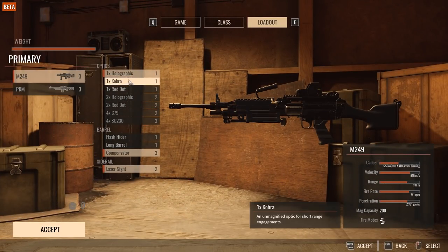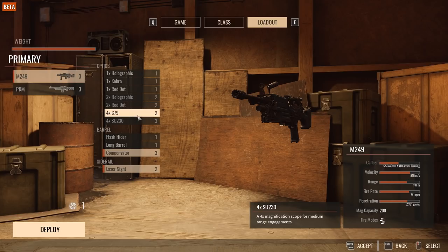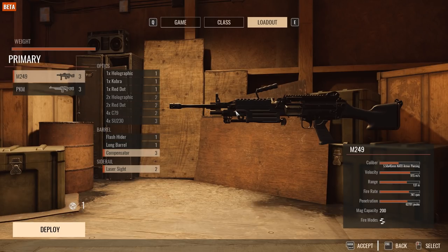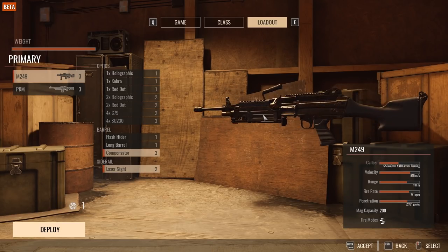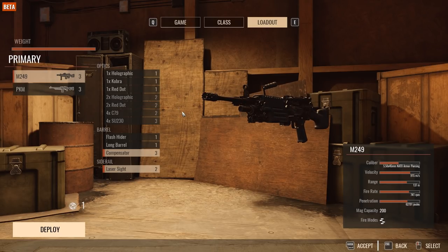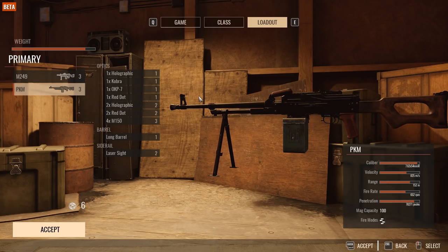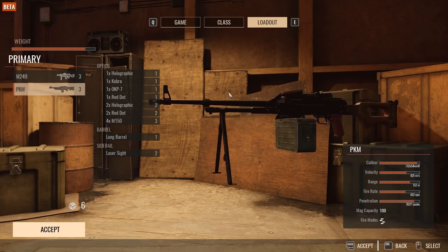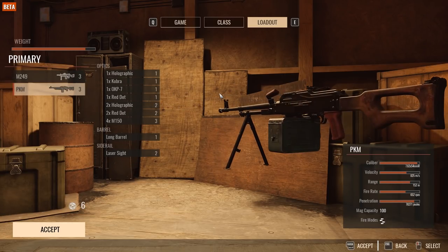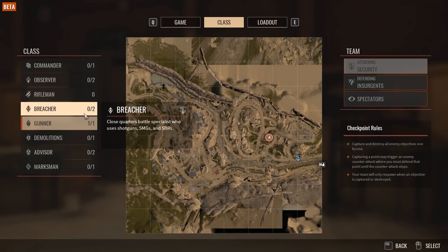The gunner class gives you the M249 SAW and the PKM. You can run one-times, two-times, and four-times optics. The compensator is probably your best bet given the insane recoil, though the gun is still controllable standing. I prefer the PKM personally because of how incredible it sounds — it fires 7.62 versus the 5.56 on the SAW. The PKM sounds like you're slugging huge rounds at people, and you kind of are, so I prefer it over the SAW.